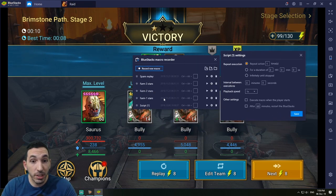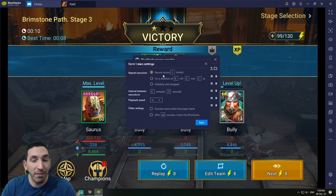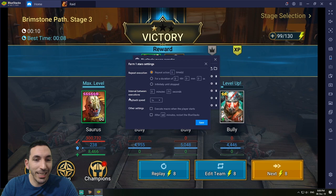Then you go to settings and set up your settings depending on what you want to farm. I've made several macros — one for one-star, two-star, and three-star champions. For one-stars, I have the macro set to repeat 3 times, because farming stage 12-3 with one-stars you're going to need three runs with the 100% XP boost to level them up to level 10, which is the maximum for rank one.